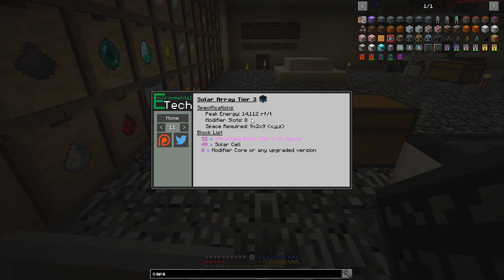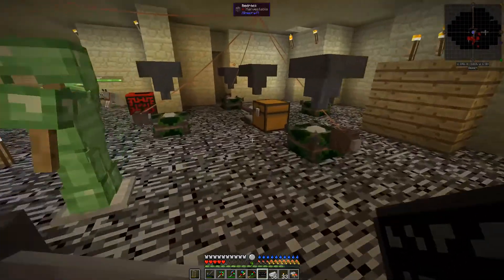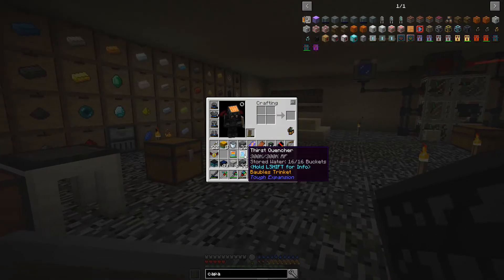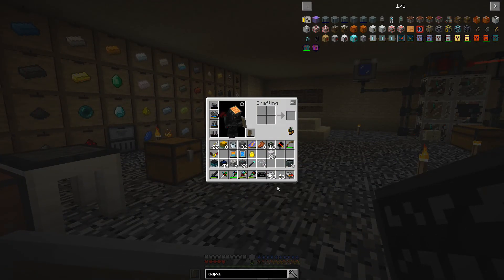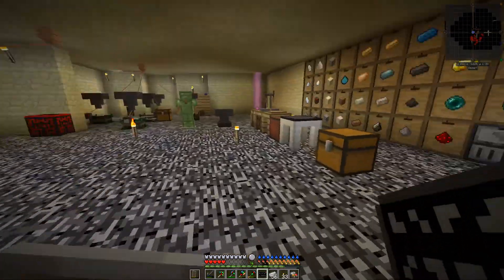It's 14,000 a tick — not too shabby. Tier four is way higher than that. Let me get some stuff together, clean out my inventory a little bit. We're going to come back, put up this big daddy solar panel, get it charging into some vibrant capacitors, and then it's going to be time to start thinking about Woot.